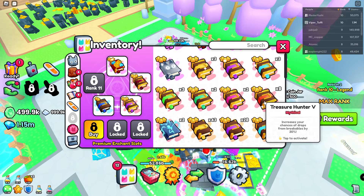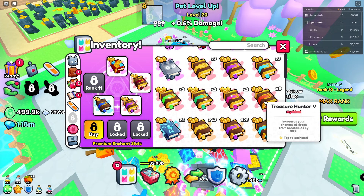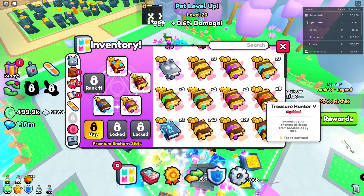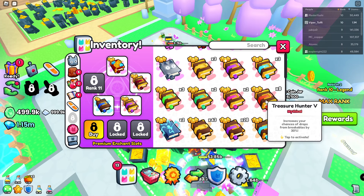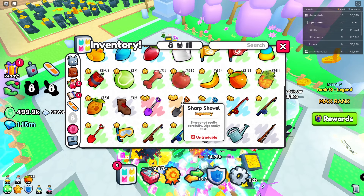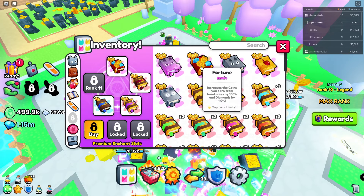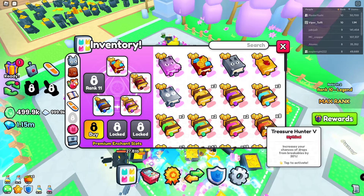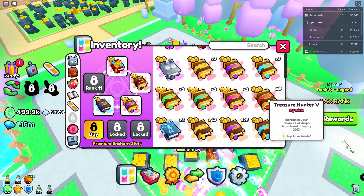Then the next book is Treasure Hunter — many people misunderstand this. It increases your chance of drop breakables by 30%. This does not increase your damage or speed. It does not increase your income directly — it increases it secondarily because it gives you more droppables like items, potions, even enchant books. I got a fortune book from it. They are really good to use when you are collecting collectibles. But it's not helping on damage at all.